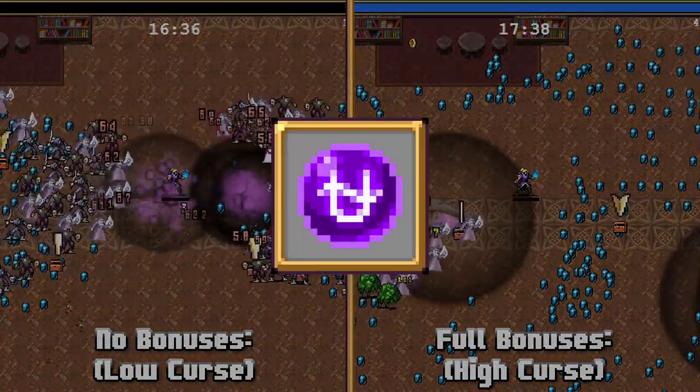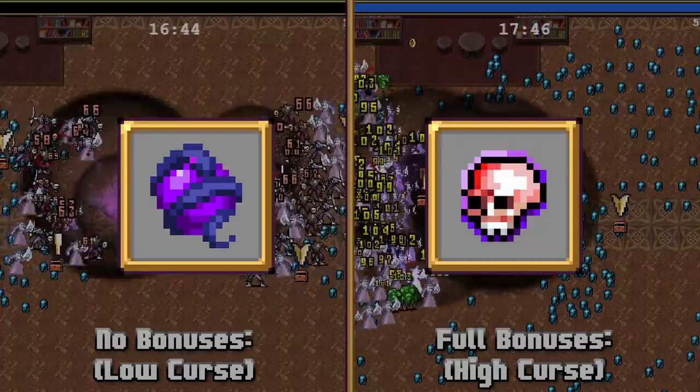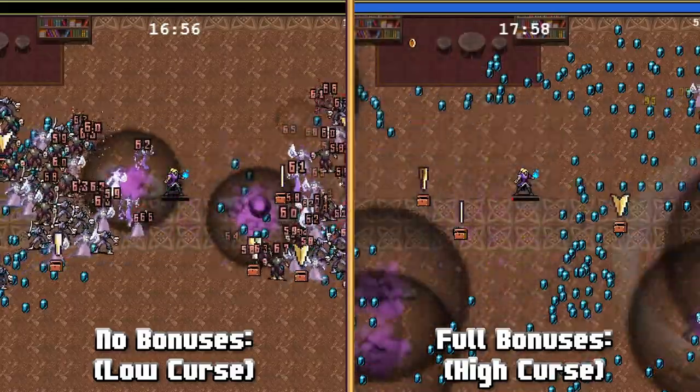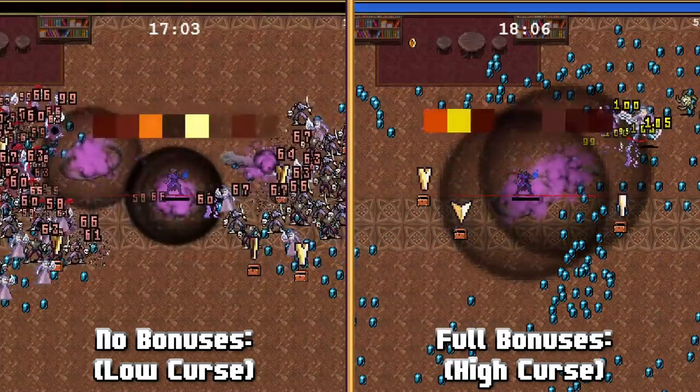Next up we have Ofeon, which is the evolution of Shadow Servant, evolved with Skolomaniac. Ofeon summons stationary dark energy orbs with purple smoke and an Ouroboros spinning in the middle. When it expires, it explodes and extends a bit beyond its normal area.